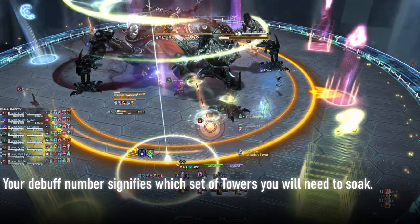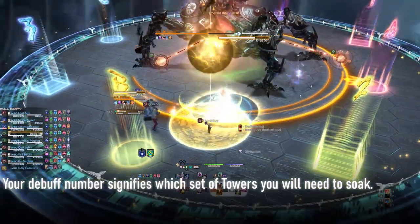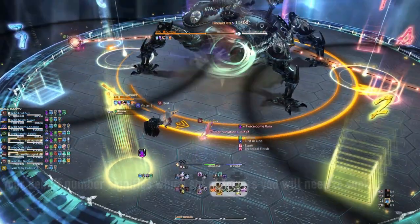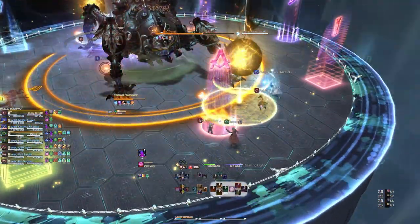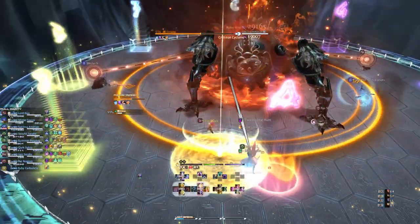That number signifies which set of towers you will need to soak. The ones go first, then the twos, then the threes, then the fours. As for the tethers, they will need to be handled in a different order to make sure that the twice common wound debuff falls off in time for a player to handle their next mechanic, which leaves only one solution.